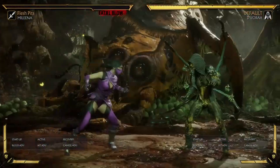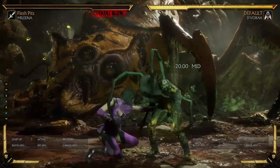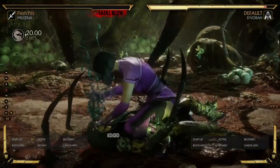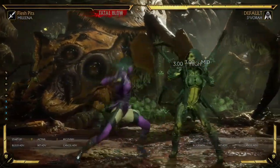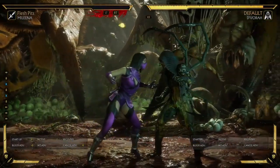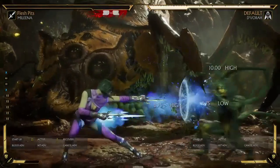Next thing is her stabby scotch — it's kind of a weird input: forward back, or forward down back. It's a command grab that does pretty decent damage. If you amplify it, it does the same damage as a normal throw. It is a high command grab, but it does tick off of all of her pokes, which is good. All of her pokes she can cancel into it — it's actually a tick throw, and she doesn't have any other tick throws, which is why you'd want to have moves like this. But if there's anything else into her stabby scotch, it just does not work — trust me, I've tried them all.